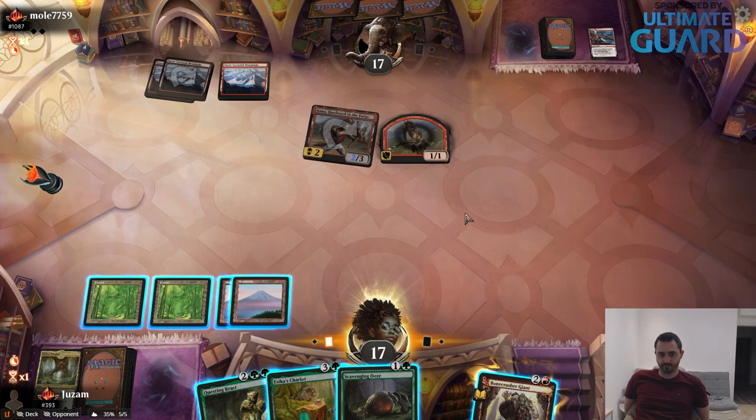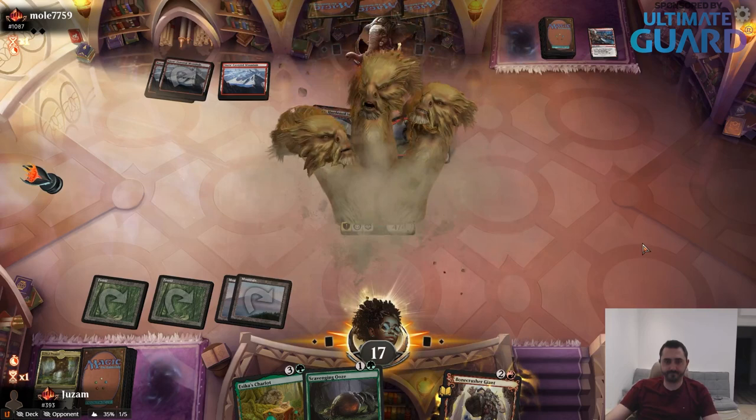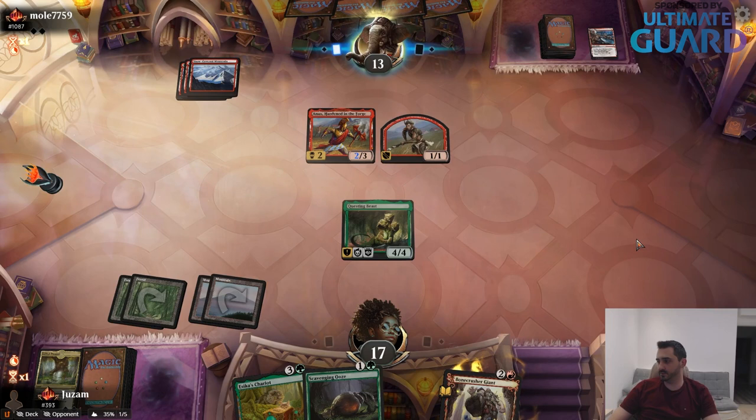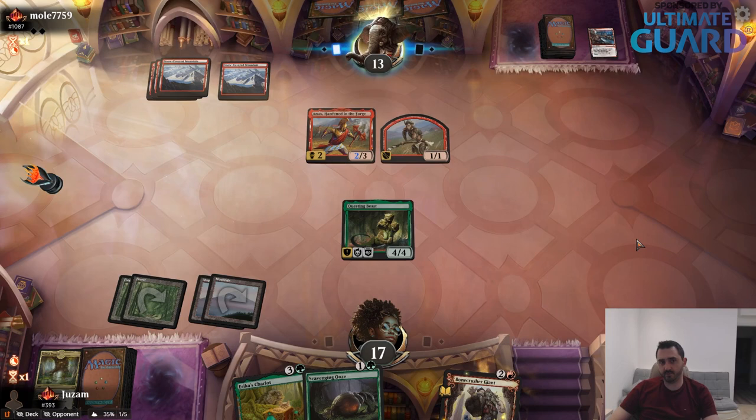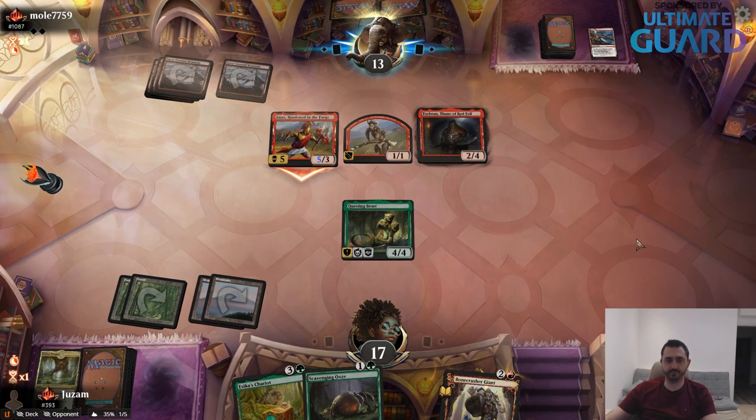Can I beat Embercleave? I don't think so — it's going to be a 5-power Annex. The thing about standard is all of it is rock-paper-scissors. If you play Rogues, you beat Sultai. If you play Sultai, you beat Adventures. If you play Adventures, you beat Monored. If you play Monored, you beat Rogues — and the other way around, like a full circle.